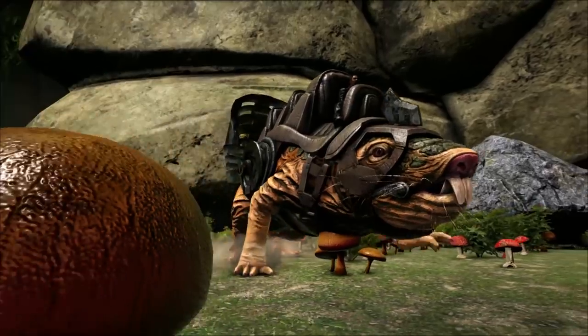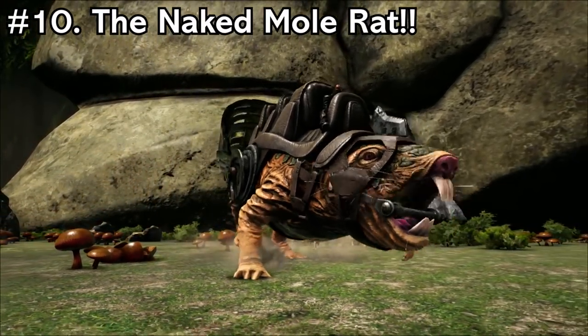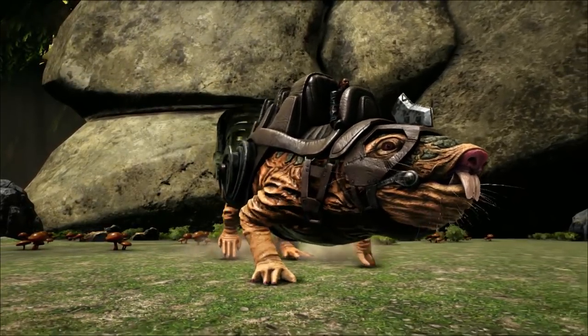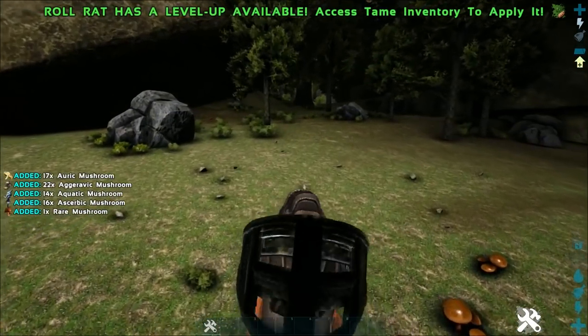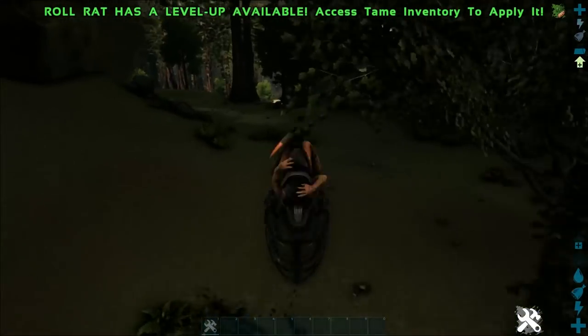Coming in at number 10, we have the Roll Rat. The Roll Rat should be one of the first tames you get when you start on Aberration. The main reason is that he is probably one of the easiest herbivore gatherers to get — you've got the trike, you've got the stego, but the Roll Rat only requires honey.